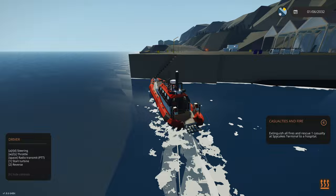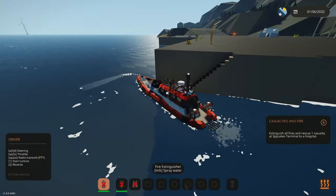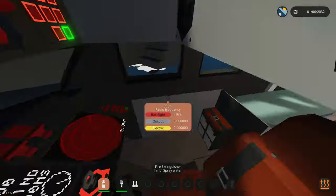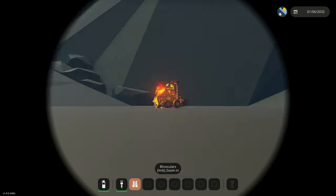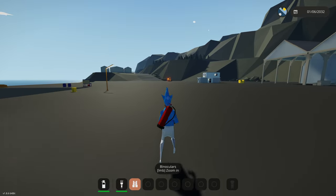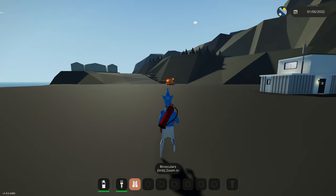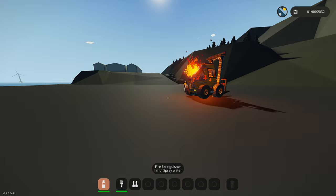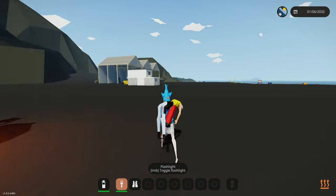One casualty to the hospital — oh we just ran into the dock, throttle down. Now the water cannon works when we're not moving. Okay, well that's useless. Let me turn that off. That person is standing right next to the fire — I'm running as fast as I can, this fire extinguisher kind of weighs a lot. They're waving their arms at us — yes, I do see you. I don't know why you're standing so close to it.